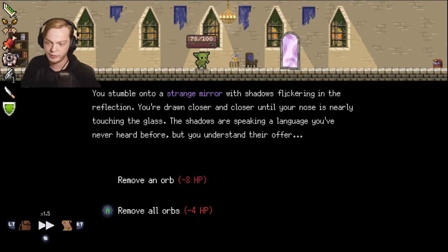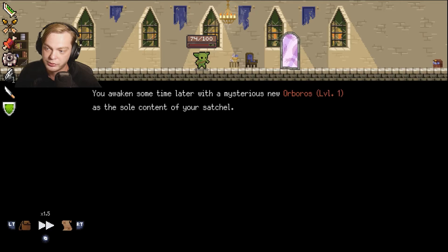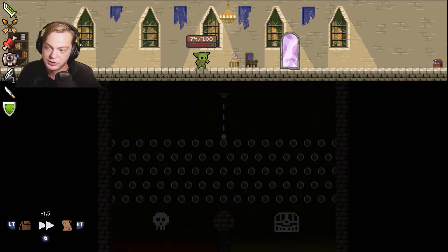Remove all orbs. Shadow in the mirror offers you to ease your burden and you accept. You feel slight and sense a dread as you slash yourself empty and the world fades to black around you. You wake sometime later with a mysterious new orb — Orbilus — as the sole content of your stash.